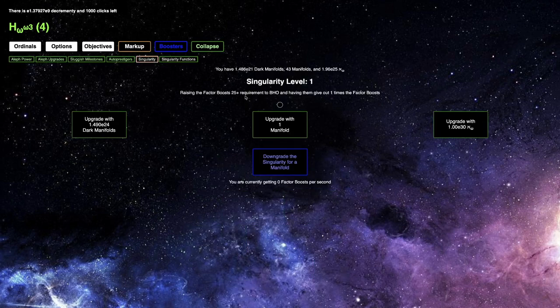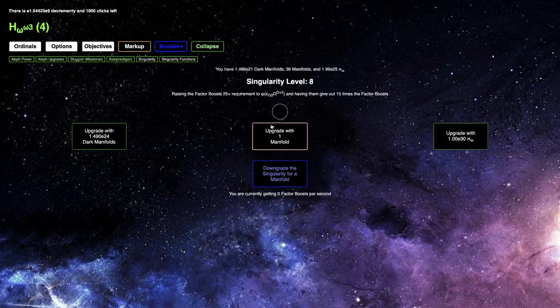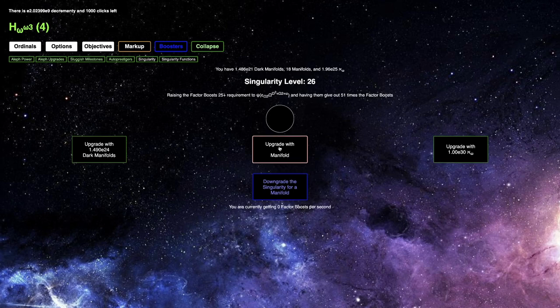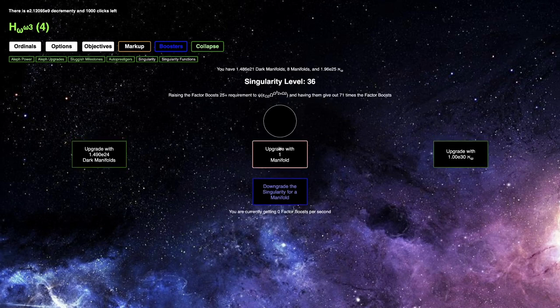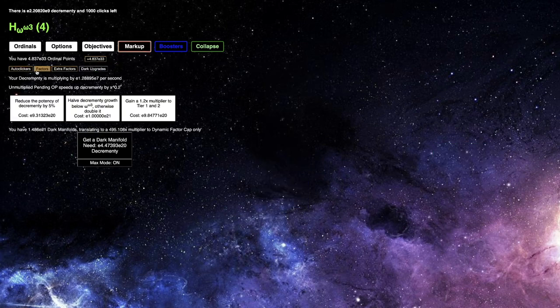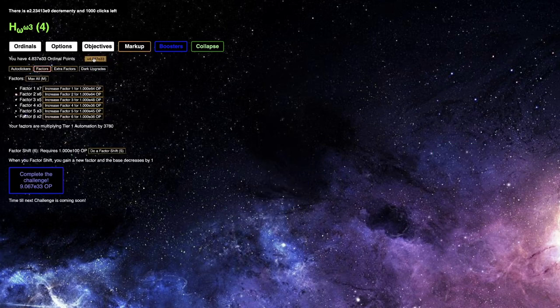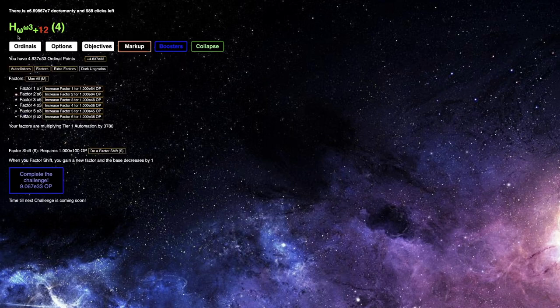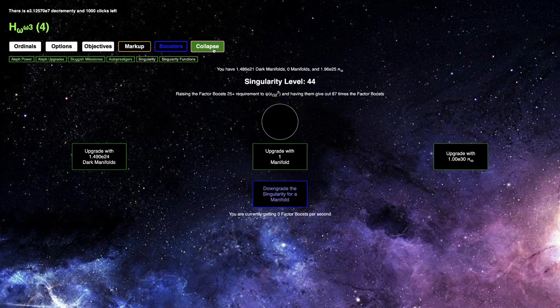Maybe I should try to get some manifolds because they may positively affect... no. I don't get it — I thought I was gonna be able to get more stuff from this. Singularity 44, and I cannot beat the challenge. I don't get it. There's nothing I can actually do to speed anything up or get any more ordinal points. I thought I was gonna be able to beat the challenge here, but no. That's really surprising.